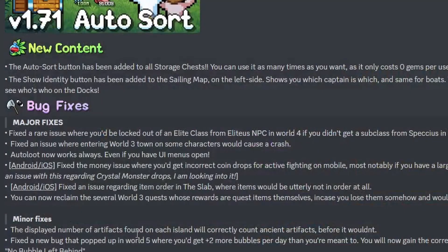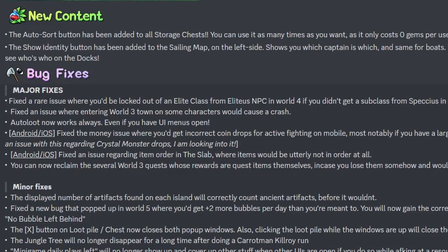And then we have bug fixes. Fixed the rare issue where you'd be locked out of an elite class from the latest NPC in World 4 if you didn't get a subclass from Speckius in World 2 — I think that almost happened to me but I didn't get locked out, thankfully. Fixed an issue where entering World 3 on some characters would cause a crash. This has been a big one — I've gotten lots of comments about it, it's an old issue. So hopefully people can use their World 3 characters again that are stuck in this crash loop.